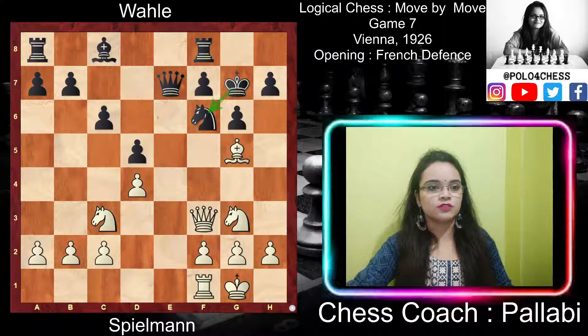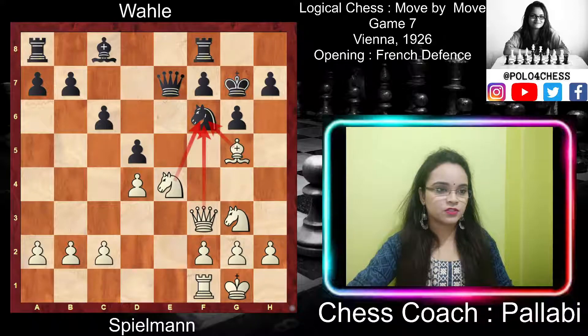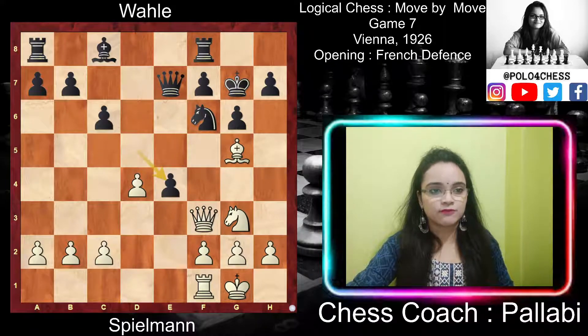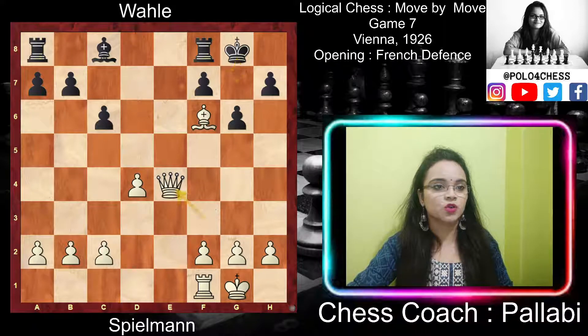White played knight ce4, again putting pressure on the f6 knight. Now three pieces are attacking this knight, so black had to capture with the pawn — a forced move. After dxe4, white played knight takes e4, again attacking the f6 knight. After knight takes e4, black played queen e6. Had black played queen takes e4, then bishop takes f6 check, king g8, queen takes e4 would gain the queen for white.